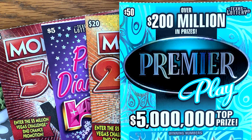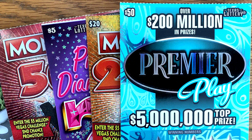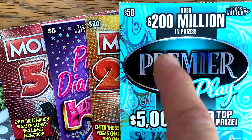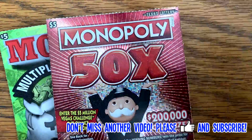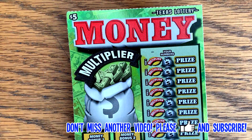Good morning, Fixin' family. I hope y'all are having a great day. Went down to a Shell station, picked up $120 worth of tickets. I wasn't brave enough to buy three $50 tickets, but I did pick up one $50 Premier Play, Monopoly 200 times. I got four Pink Diamond 7s, four Monopoly 50 times, and a couple of Money Multiplier. Let's start with the Money Multiplier and see if we can't start the day with a nice big win.